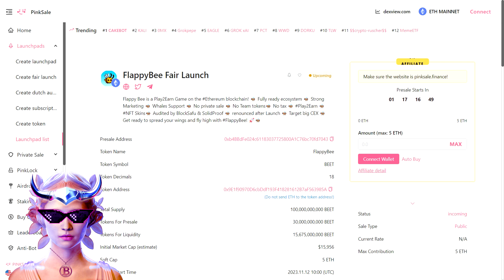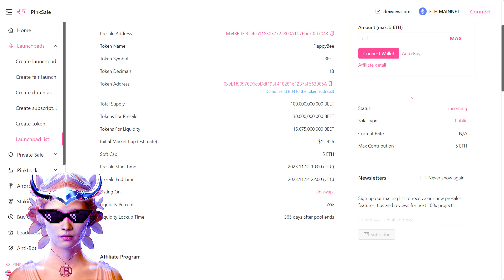With no private sale or team tokens and a huge commitment to fairness, Flappy Bee stands out in the blockchain gaming space. The heartbeat of Flappy Bee is their BEAT token, which is central to the ecosystem. With a total supply of 100 billion BEAT, the pre-sale offers 30 million, ensuring liquidity and stability, with an initial market cap of around $16,000, setting the stage for potential growth.